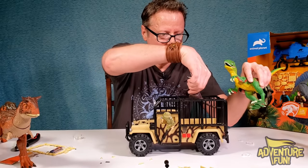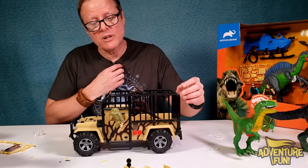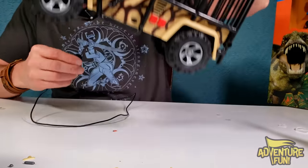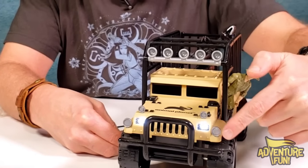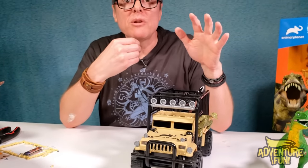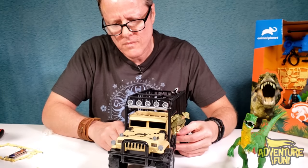These guys know how to grapple - they've got the grappling hooks. And it does roll - that's awesome. We forgot about the buttons. Let's find out how interactive we can be with these buttons. The speaker is at the bottom. Let's do the first button. Whoa - that's cool! You can picture it at night with the car lights coming on and flashes of this dinosaur just coming towards you, roaring.